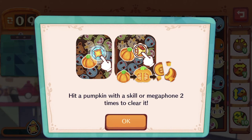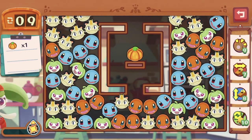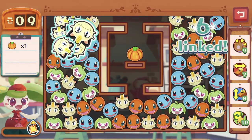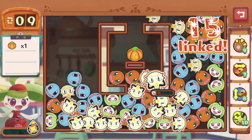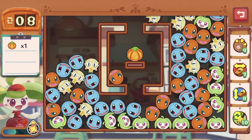Learning to destroy pumpkins: hit a pumpkin with a skill or megaphone twice to clear it. It's a pretty tough nut to crack, but luckily we only have one to crack this time round. There's a lot of Meowth, so let's just gather all the Meowth right now. Lots of Squirtle as well.